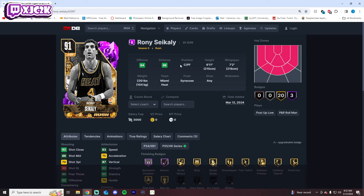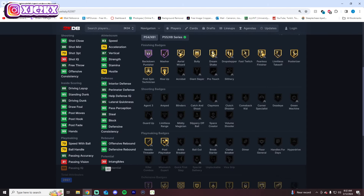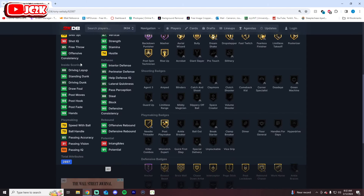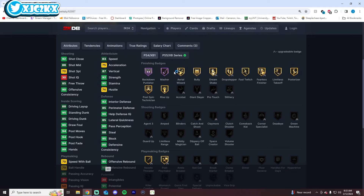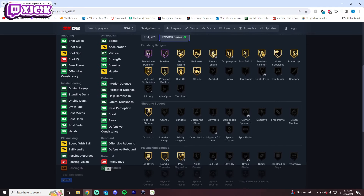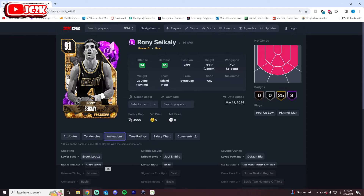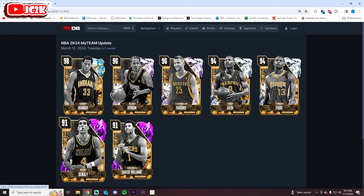Ronisak Sikali — I don't actually know how to pronounce his name — is a 6'11 center with a 7'2 wingspan. Not insanely fast, not horribly slow, but 73 ball handling isn't great. He's not a ball handler at all — he's an interior card on both ends of the court, with half anchor, half backdown punisher, half masher, and a bunch of inside badges. This card is too limited. As a shooter, especially with Brook Lopez Base, this card sucks. That Lopez Base stinks too. No, this card is not good — definitely would not recommend running him.